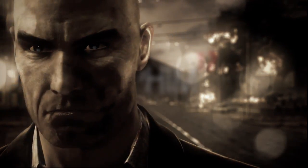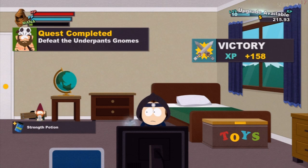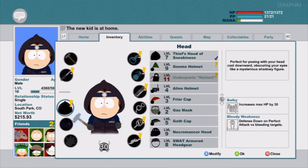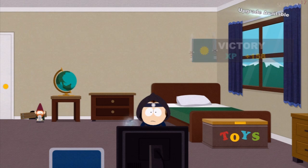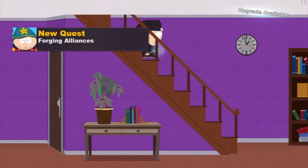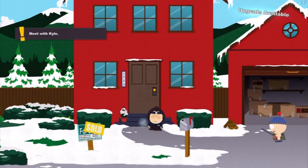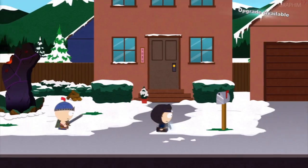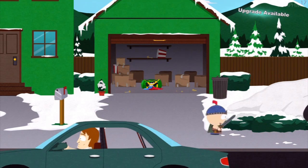Hello there, this is South Park: The Stick of Truth hardcore difficulty walkthrough. We're now going to recruit the girls, and this is a pretty long video because there's quite a lot of missions we're going to cover. Now that we've done the underpants gnome quest, we can shrink down to the size of a gnome and go into places we couldn't before. This is obviously needed to progress the main game, but it also opens up Chinpokomon dolls, items, and little secrets.